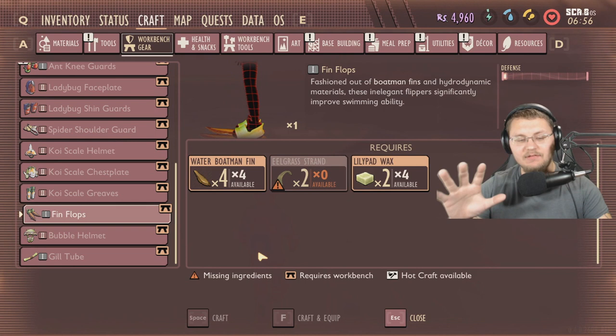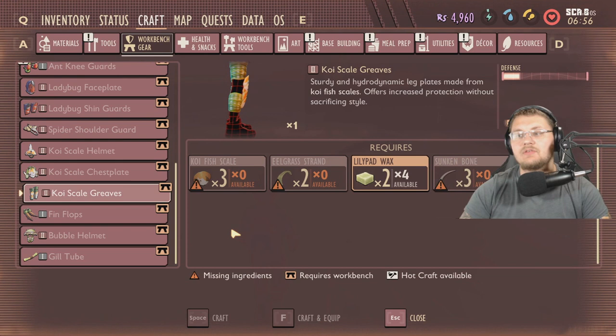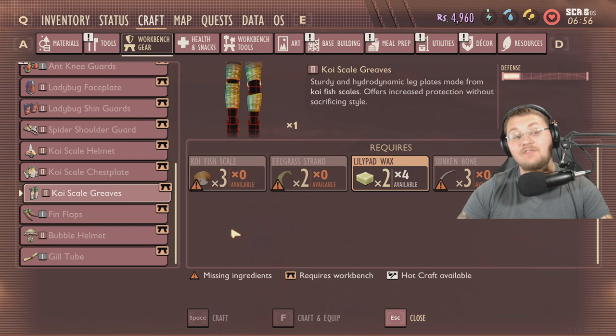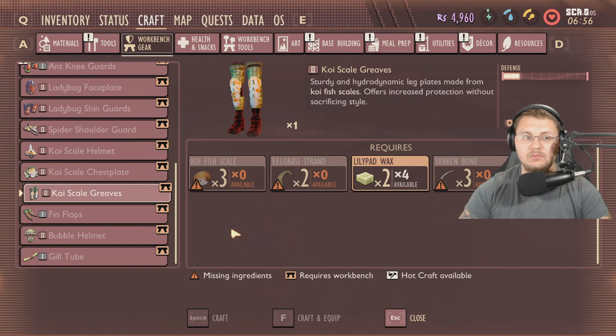As an added caveat: a lot of you guys don't know this, but the koi scale greaves used to have fins on them to make you swim faster. They no longer do — they removed that ability. So sadly, you can't rely on those for swimming speed anymore.